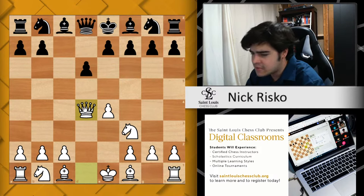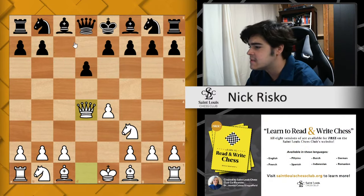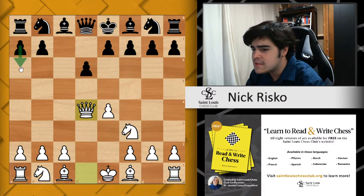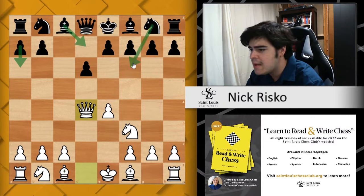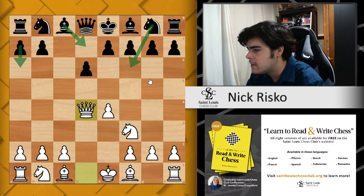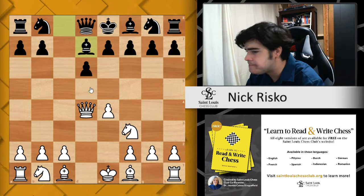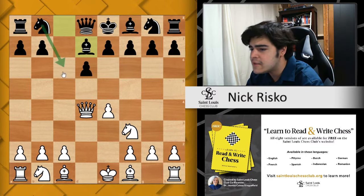After queen takes d4, what other moves are there for black besides knight to c6? The main ones being pawn to a6, bishop to d7, and knight to f6, and each one has their own points. With bishop to d7, they are preparing to play knight to c6 with a real tempo.